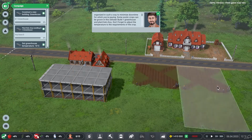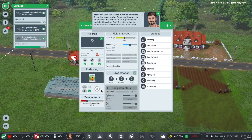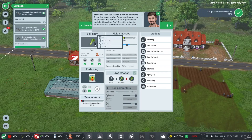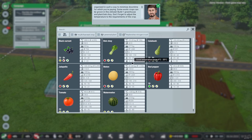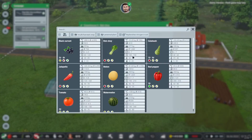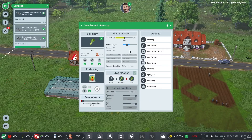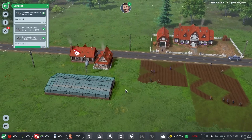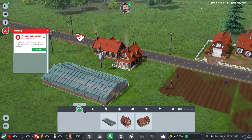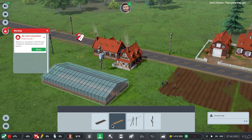The workers have an interesting plowing pattern on the field. We plant bok choy in the greenhouse and set the temperature to 16 degrees — the good temperature range is minus four to 20 degrees. I initially misread it as minus 20. We then connect the greenhouse with a gravel road since it was flagging a missing road connection.